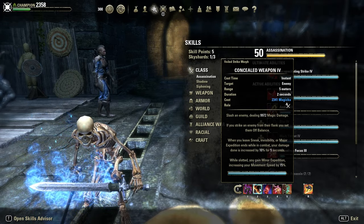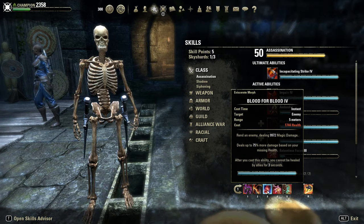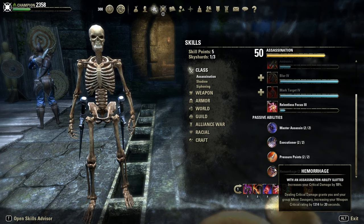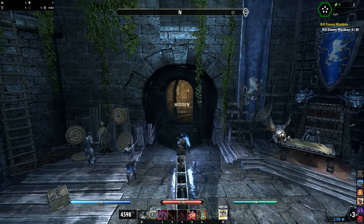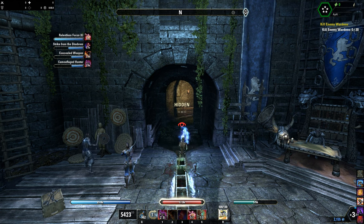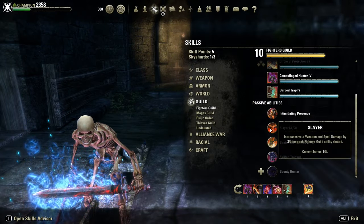They also decreased the movement speed while in sneak from 25% down to Minor Expedition, so 15%. Then our spammable: Blood for Blood. Relentless Focus for the 10% extra crit damage, just slotted. I use Relentless Focus — the stamina morph — to drain my stamina while I'm in sneak. Skills like Barbed Trap or Camouflage Hunter aren't possible for that since they'll bring you out of stealth, but it works with Relentless Focus. Barbed Trap is just slotted for the extra 3% spell damage thanks to Slayer.